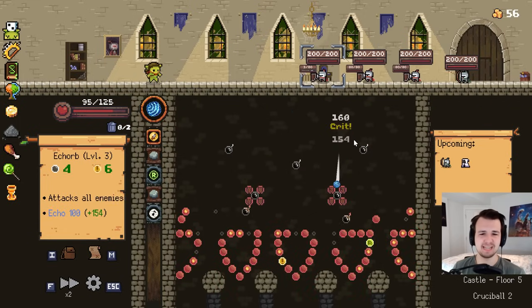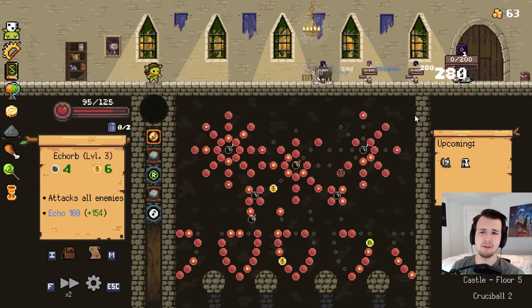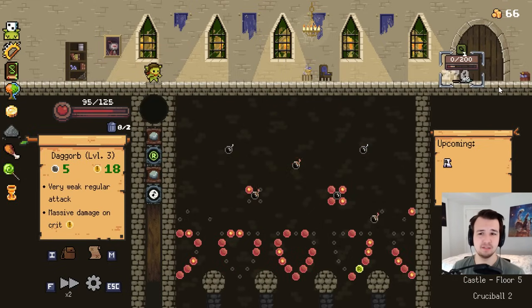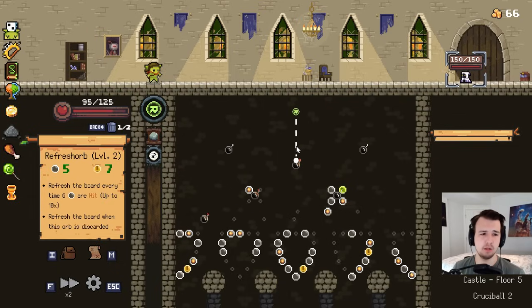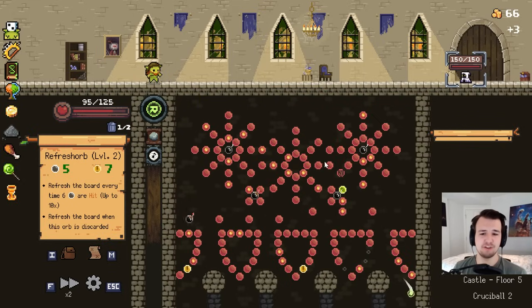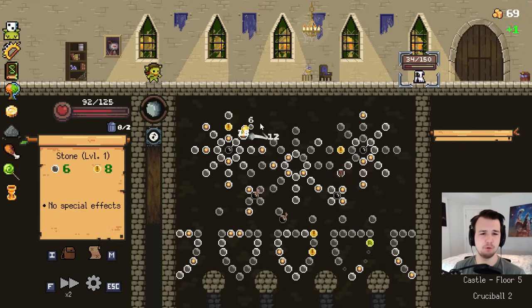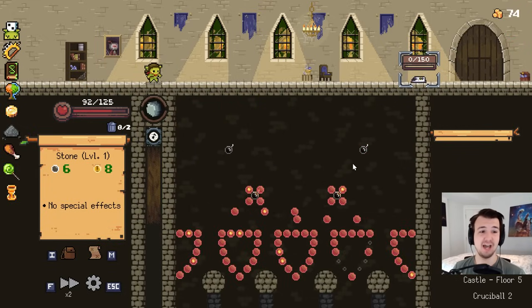Echo Orb is a 4-6, so that should be guaranteed to wipe out everybody. Probably my best orb right now. And this crit should hopefully do the last bit. Never mind, there's still one more enemy. Refresh Orb is worse stats than stone but I would like to get a refresh here. Even if it doesn't kill, just having that is very nice. Stone wins a kill anyway - so now whatever I shoot is gonna win. So I'll just go for a couple coins. Super overkill.